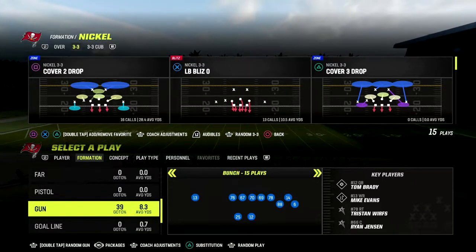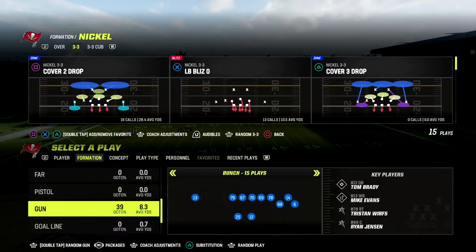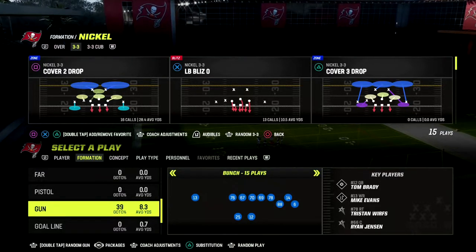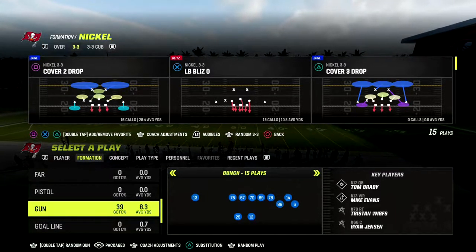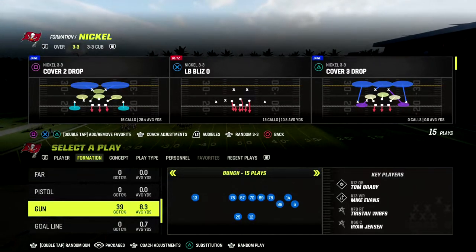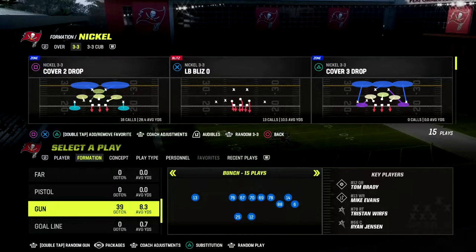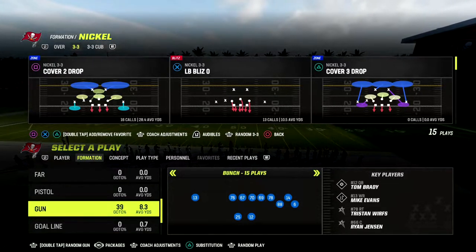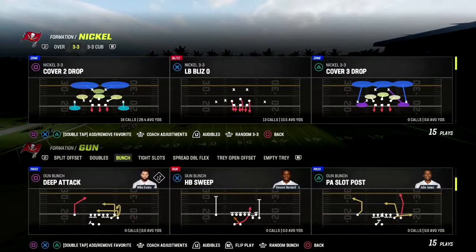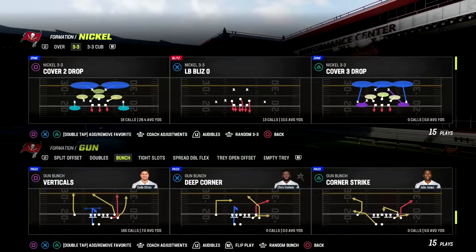In this video I'm breaking down a really effective passing concept out of Bunch that I think is the pinnacle and foundation of a Bunch offense — not even just a Bunch offense, but really any offense in Madden. I want to show you a simple play out of Gun Bunch that has been good for years and continues to be effective. It will beat man coverage and zone coverage. The play comes out of the West Coast playbook and it's called Deep Corner. This is one of the best, most versatile plays from Bunch year in and year out.